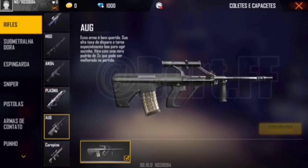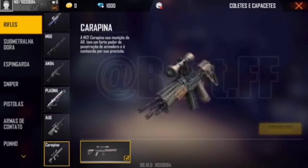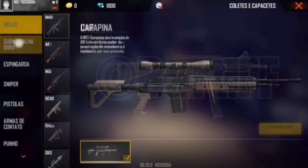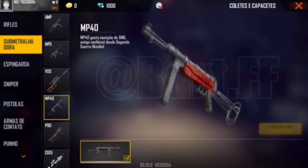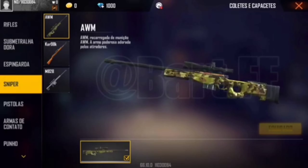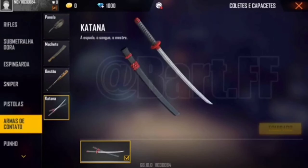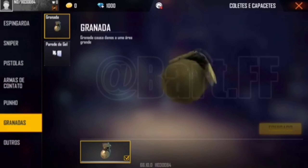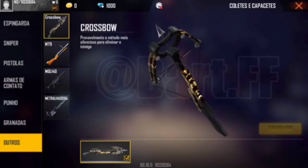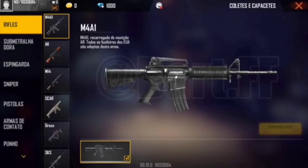If you choose Gunskins, you can choose Gunskins. This is M21. If you want to choose Gunskins, you can choose Gunskins. In another video, you can choose Gunskins with the fact that the shading is okay.